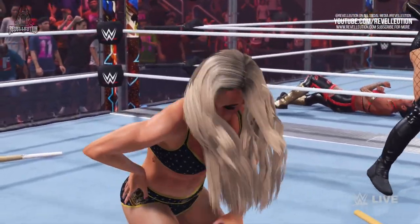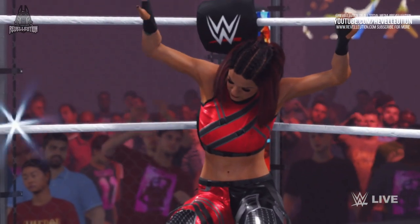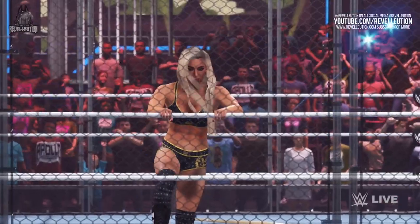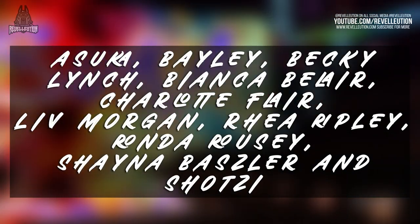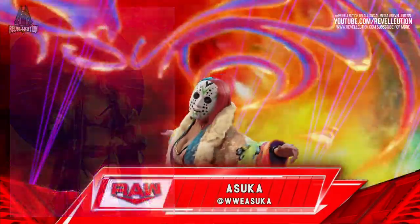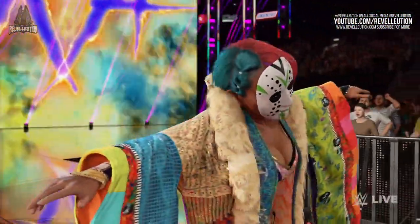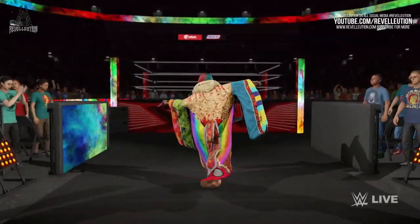Now let's get on to the topic most of you are here for — the female superstars. I'm going to break down the entrances and attires. The female superstars available were Asuka, Bailey, Becky Lynch, Bianca Belair, Charlotte Flair, Liv Morgan, Rhea Ripley, Ronda Rousey, Shayna Baszler, and Shotzi. Starting with Asuka, in our build she was sporting her Hell in a Cell 2022 attire from a triple threat match with Becky Lynch and Bianca Belair.